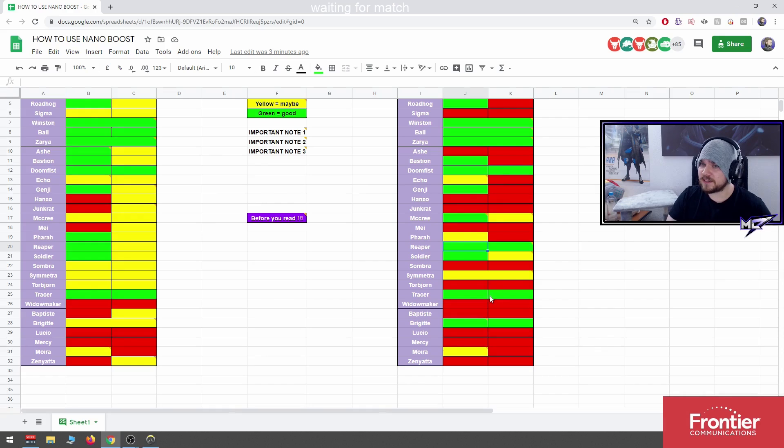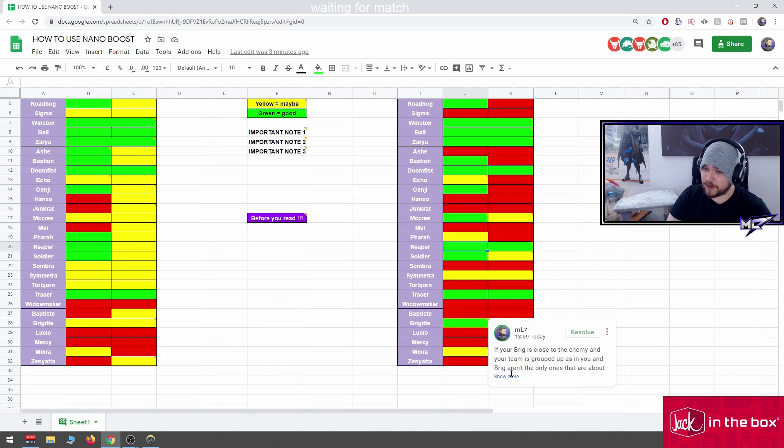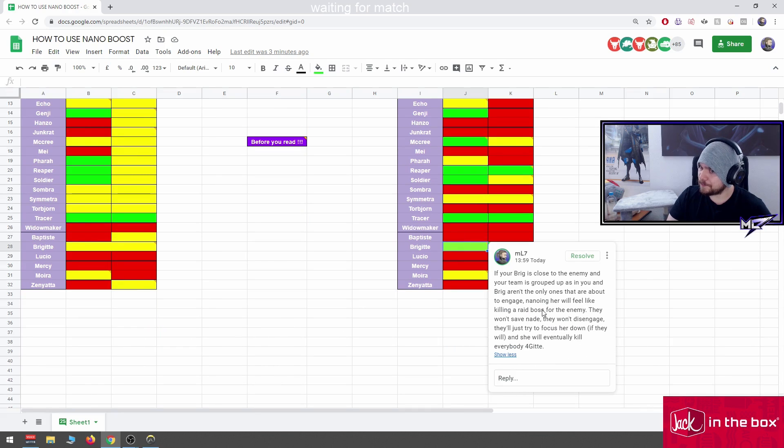Tracer is a good nano target overall in any situation. Tracer is as reliable as Ball as long as they have slam — Tracer having one or two dashes and Ball having slam means they do equal amounts of things. Widowmaker: no. Baptiste: no.